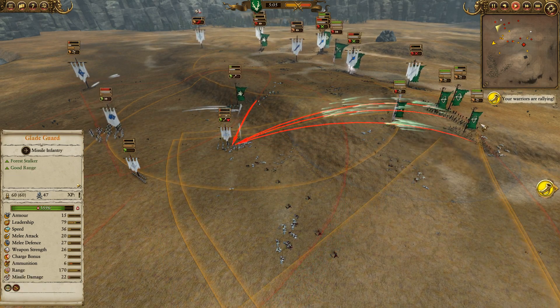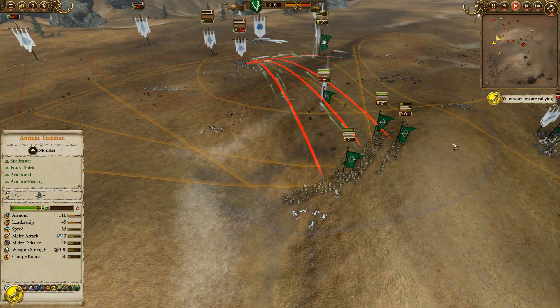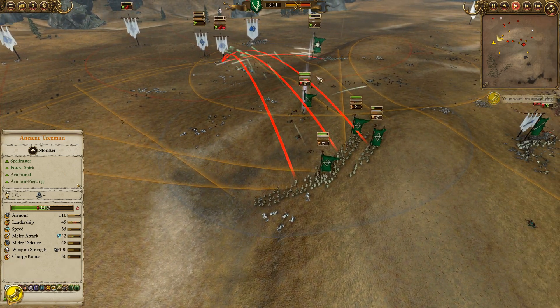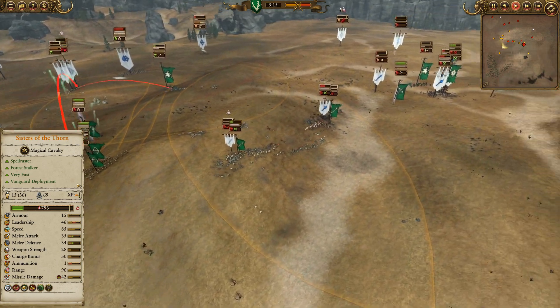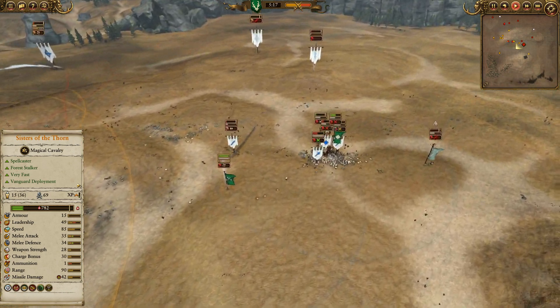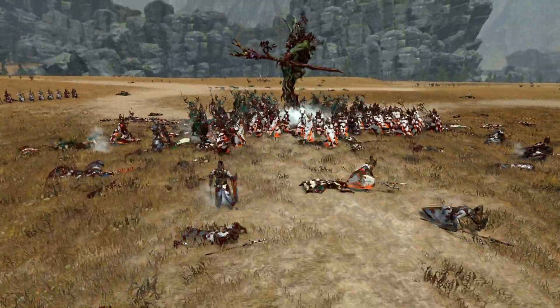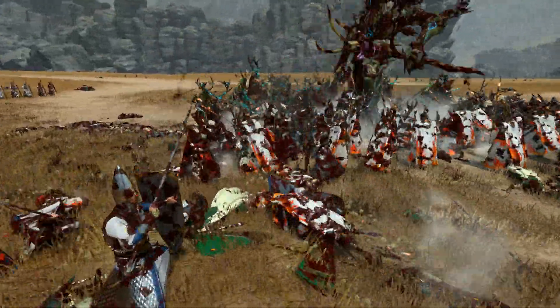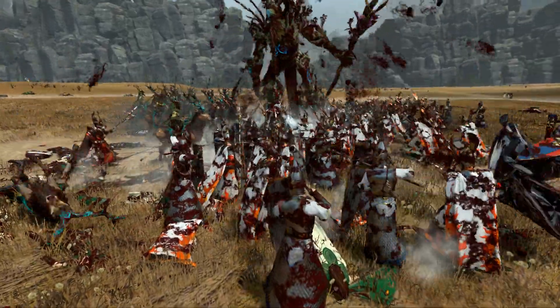The Glade Guard here — one thing they're great at is kind of pushing forward with an established missile presence to clean up an enemy's skirmish. Very effective. Let's check in with Gilgallion and the Tree Man. Good old Treebeard here — proper Treebeard. Not angry Treebeard — that's Durthu. But proper Treebeard here with Gilgallion.